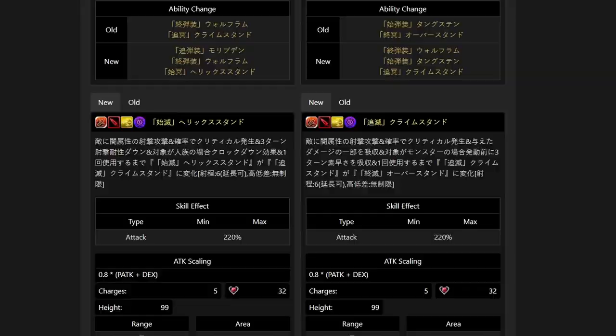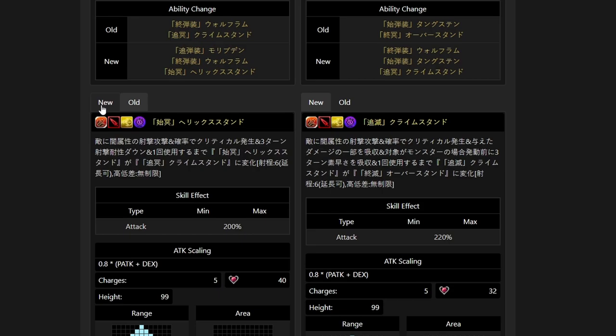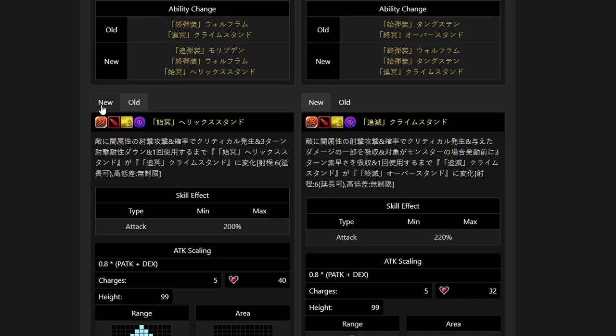Now we're at the database to look at his 5th gate changes, since in JP he already has his 5th gate. The 5th gate changes his last skill — like Final Dark Overstand, Opening Dark Helix Stand, and so on. Starting with Opening Dark Helix Stand: Dark Missile Attack on enemy, Enchance of Grid, lowers Missile Resist by 30 for 3 turns, and inflicts delay if the target is a human. Opening Dark Helix Stand changes into Chasing Dark Crime Stand for one use. Range 6, high range unlimited. Comparing New and Old, we spend 8 AP less and the attack modifier increases by 20%.